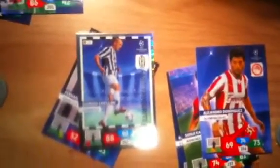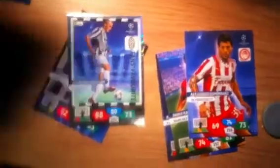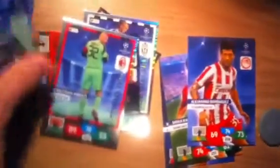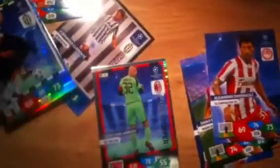So there you go guys, five packs worth opened up. The best pulls: Impact signing Fernando Llorente and Fans Favourite — both Juventus. Top Master Robin van Persie in the first pack, and a Goal Stopper. So out of five packs we've got one Impact signing, one Goal Stopper, one Fans Favourite, and one Top Master — which is a pretty good ratio. Hope you enjoyed the video, please like, subscribe and comment. Thanks again.